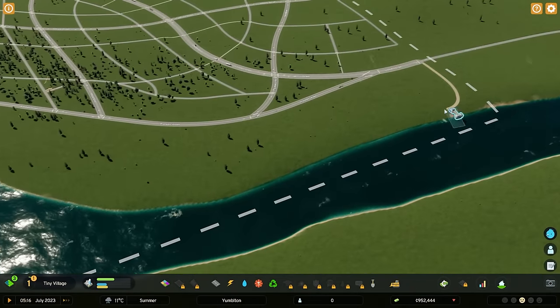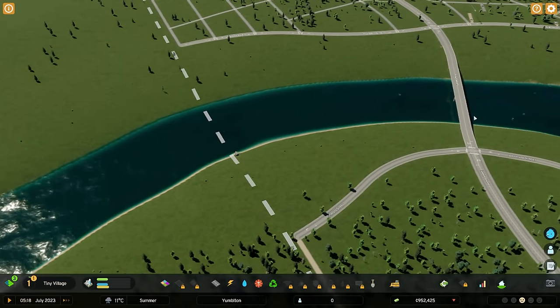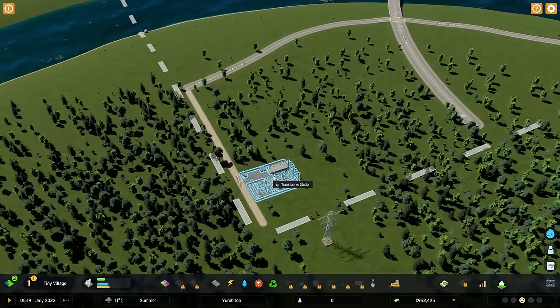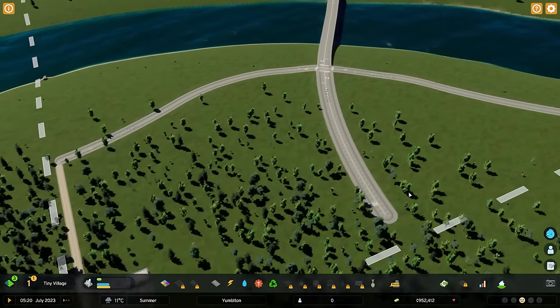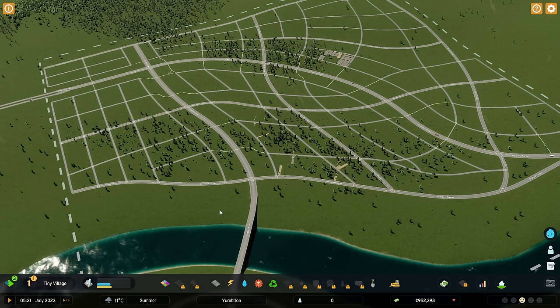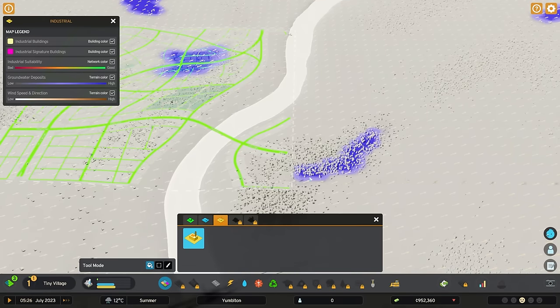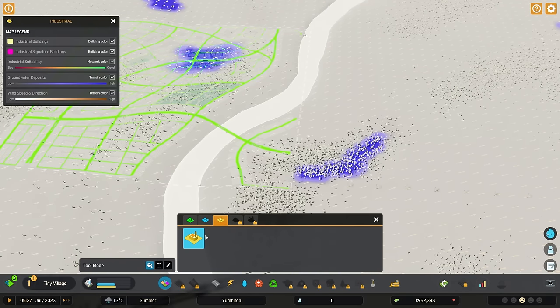I've already built in utilities — water coming in, water outflow, sewage outflow downstream from that, and we're also importing electricity at a transformer station. The real special case in this scenario is industry. Industrial zoning has pollution as the key consideration. So the wind direction — it's blowing northeast right now. Because of that, I've got my industrial area staged accordingly.